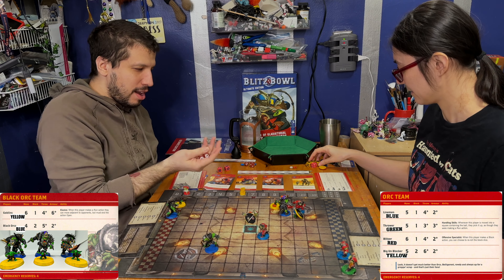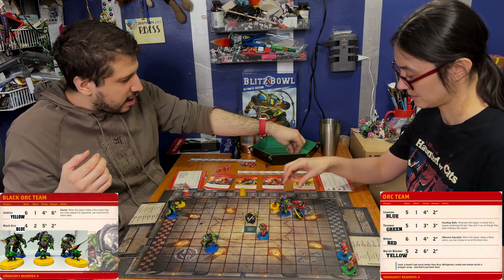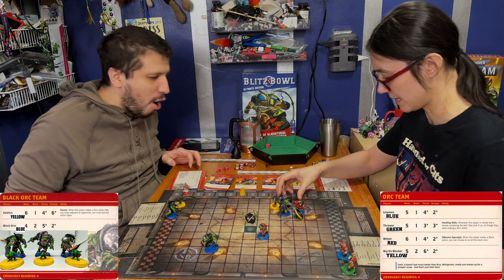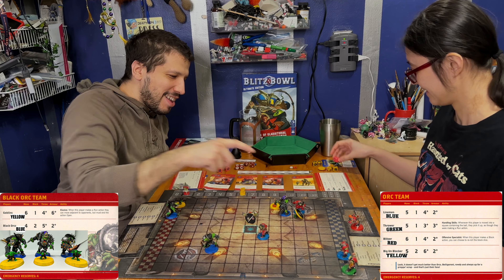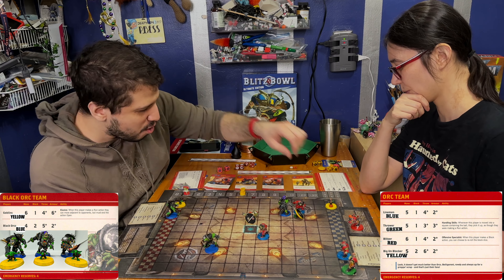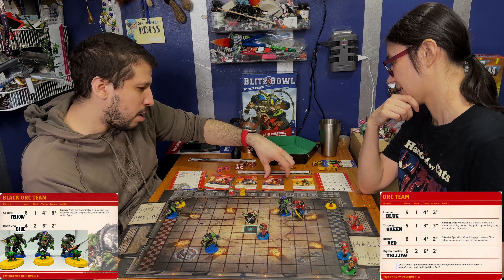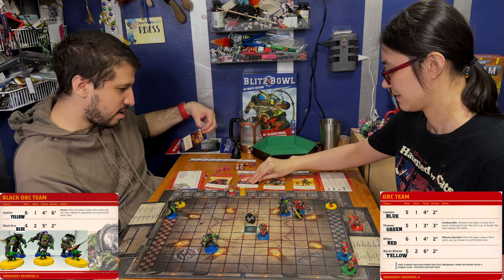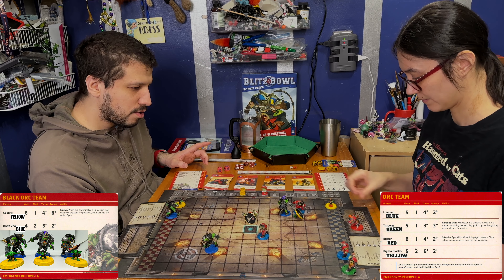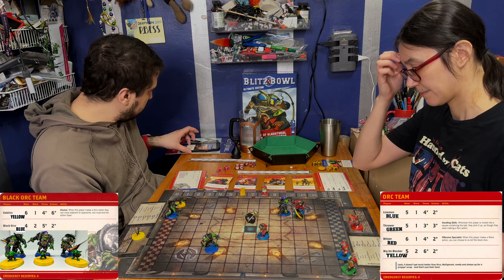My black orc is going to try to tackle your blitzer, and now he gets an extra block dice — so I have three chances. Crunch! I will take that crunch. Armor check. Oh man, oh! You did it, big guy! And now he gets to run it in. One, two, three, four, five. I'll go to eight — that was two.